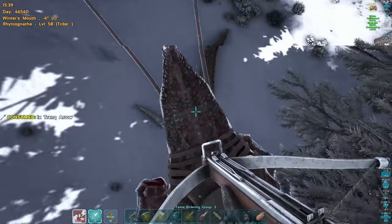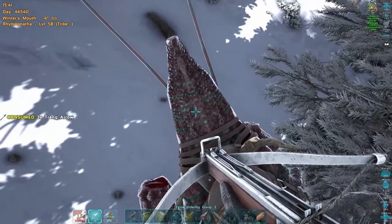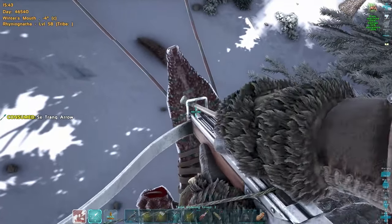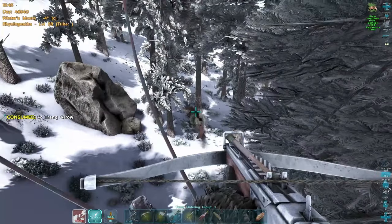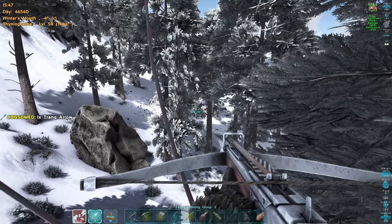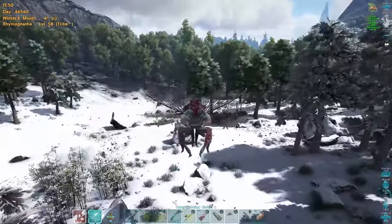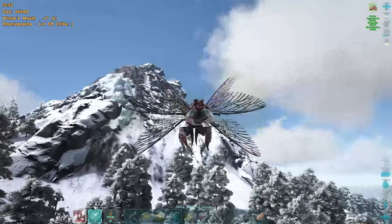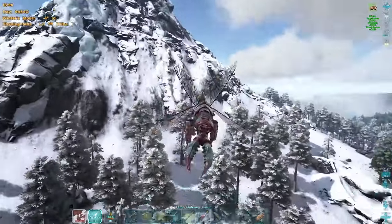Nothing that I'm aware of, flyer-wise, can withstand the fear roar. Once upon a time Wyverns were not able to be fear-roared by the Euty. But when they brought the Crystal Wyverns into the game in Crystal Isles, they could be fear-roared because they were a bit smaller. And at some stage — I'm not sure if it was when they did the breeding with Wyverns — they changed it so that even the regular ones could be fear-roared. So this girl's torpor running now.